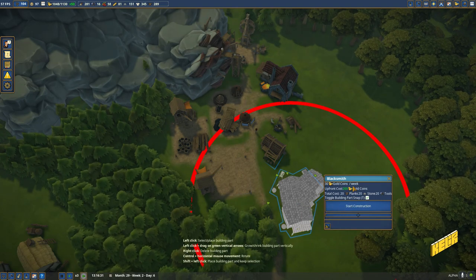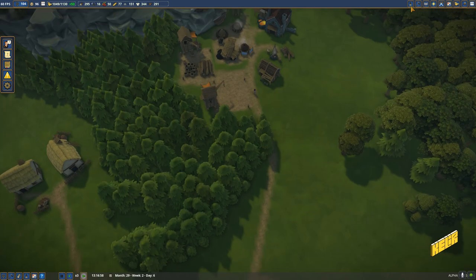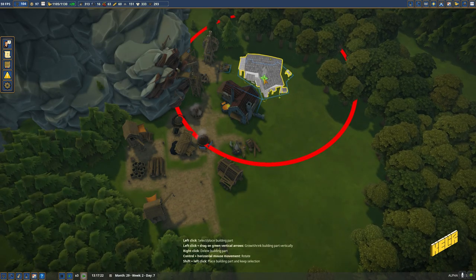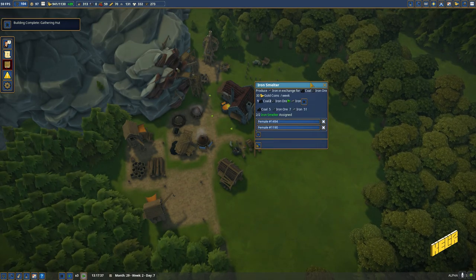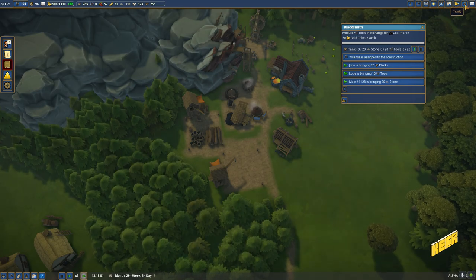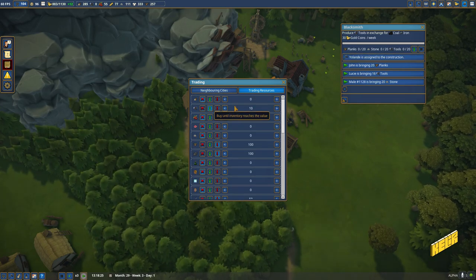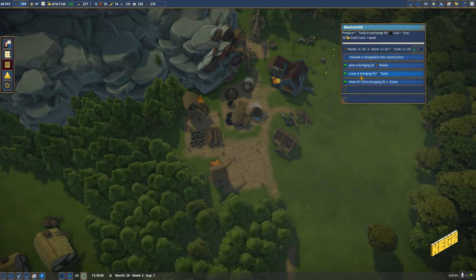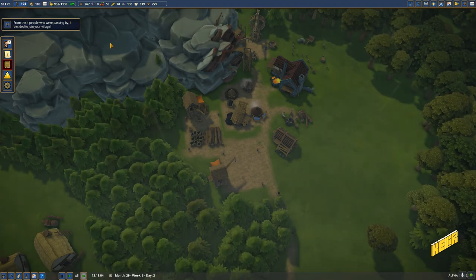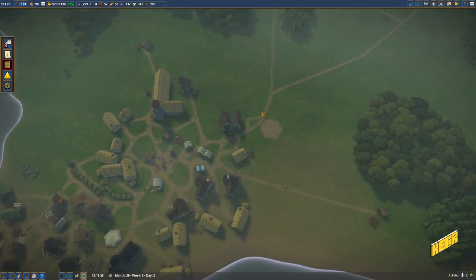We could get ourselves a blacksmith - not over here though. Let me get this a little more inset. This is different from the iron smelter - this is a smelter - so we need the blacksmith before we can turn off the tools import. This does need tools. We are still buying ten tools so it's going to take a little bit of time. Four people have decided to join us - come on guys, come on in!